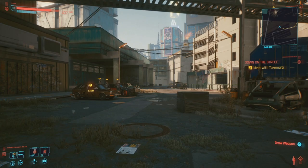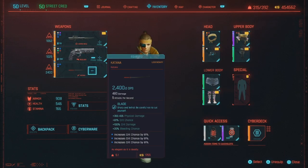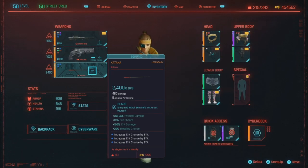First thing you want to do is pick your weapon of choice. Do you want to use a katana? A knife? You want to get it to your level. If you're level 50, it's easier because you'll have higher crit chance on the weapon. I personally use a katana because the extended range is very nice, and at level 50 you can get it to basically 100% crit.